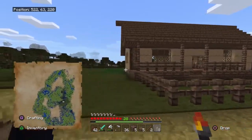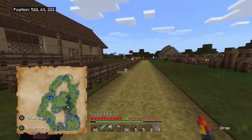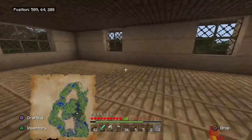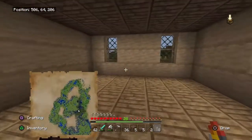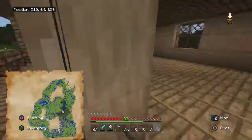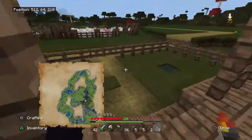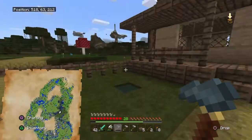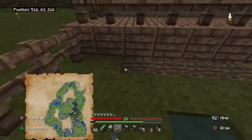We got the outside going now — look at it, it looks good. I'm not going to work on the inside yet, I'll probably just do the inside off camera. It's just a big empty area — I'll probably just put a whole bunch of chests in there, just like the carrot farm. All I've got to do now is hoe all the grass and make sure all of it is gone.